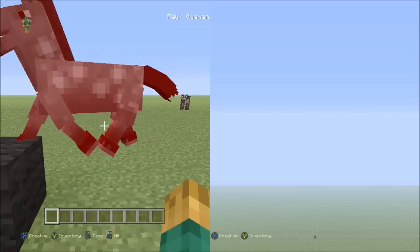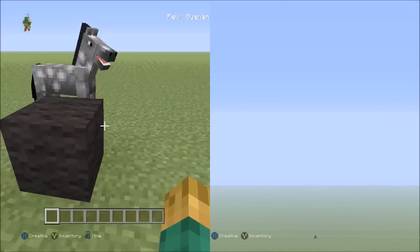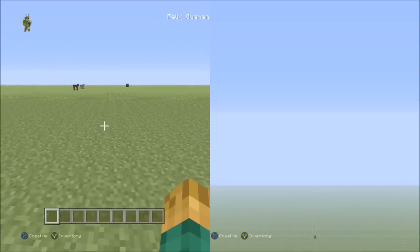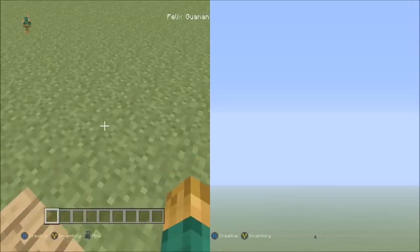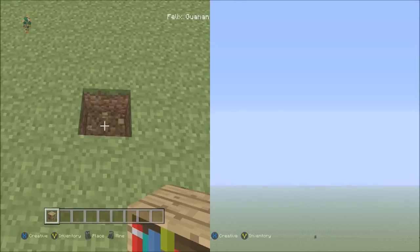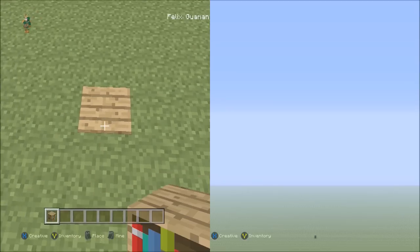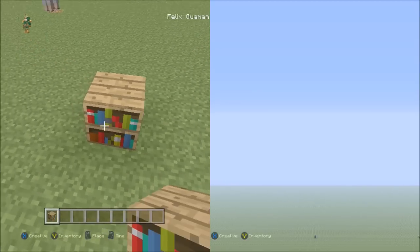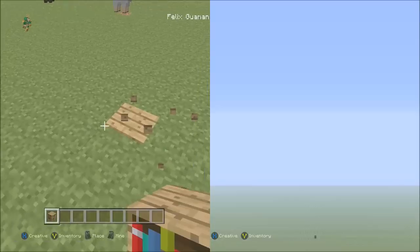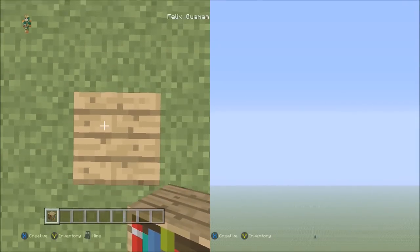This grass block is one — this horse is in the way — that's one, two, three, four, and you're going to keep counting all the way up to 64. When you reach 64, break the grass block that's number 64 and put a placement block there in its place. I recommend using the bookshelf as your placement block. Put the placement block on number 64.